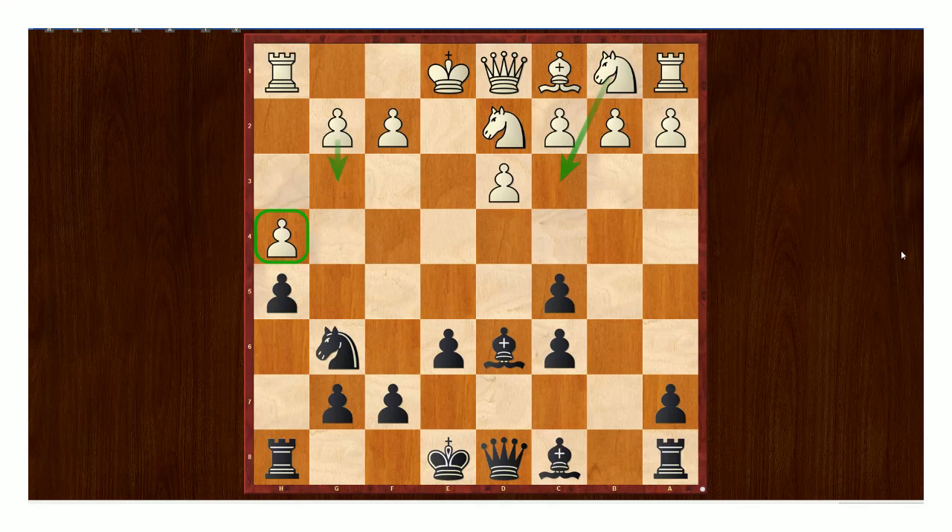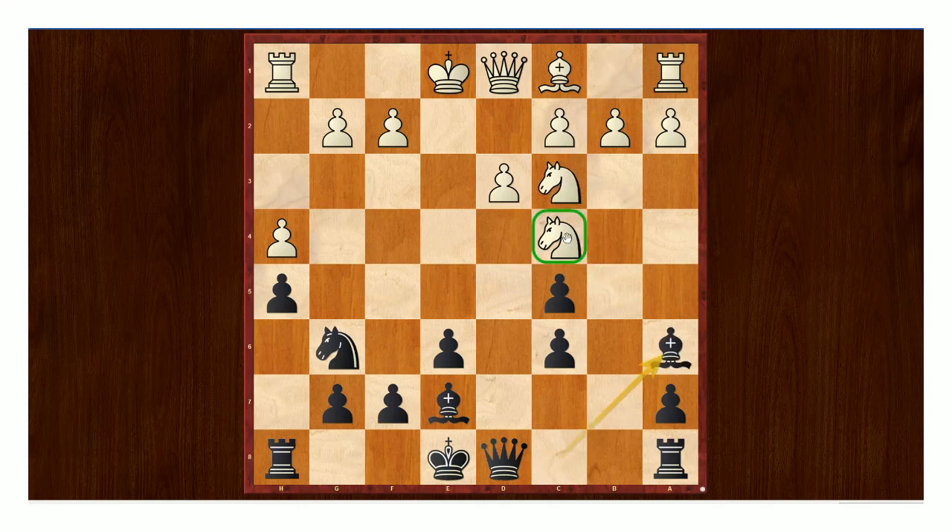Knight c4 was played, and Black played bishop e7, not giving up the bishop pair. The plan was eventually to challenge this knight on c4 by playing bishop a6 and trying to take it — otherwise it is somewhat hard to see what to do with that bishop on c8. Knight c3 was played; I was thinking the most reasonable plan might have been to play g3 and castle. Black played bishop to a6, continuing the plan of challenging the c4 knight. Queen f3 was played.